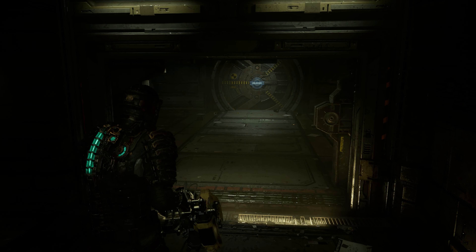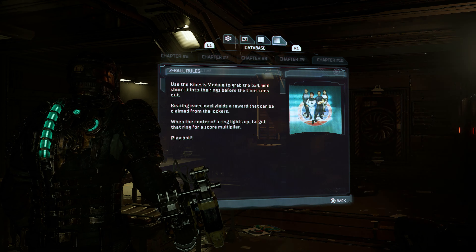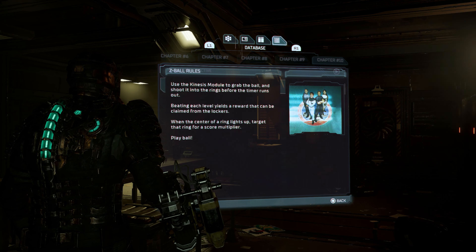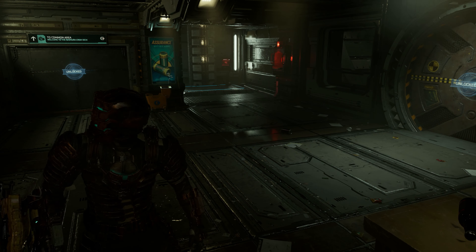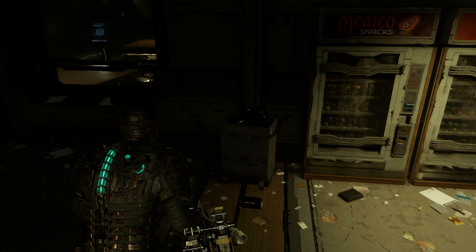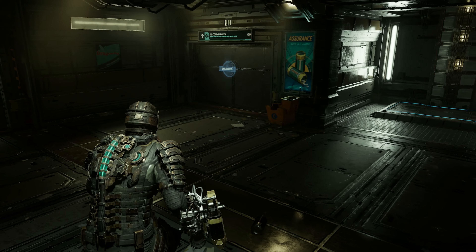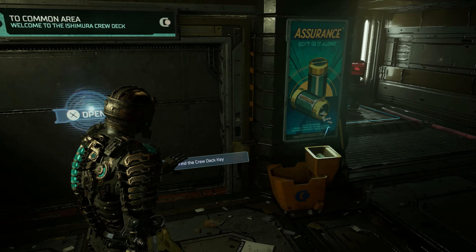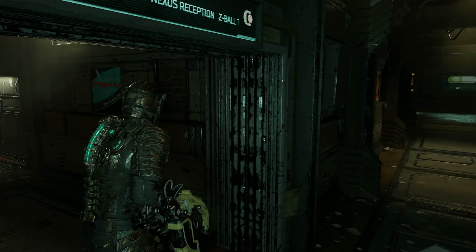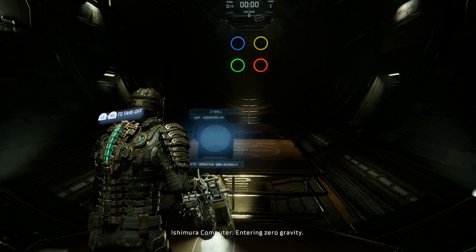Wait — do they all connect? Text log. What game, what are we talking about? Hold on, there's a mini-game here! Oh, it's probably this. All right, let's try it out — kinesis doesn't cost us anything. Oh so this connects, okay, that's from that side. All right, let's play this mini-game. Better not be a trap. Entering zero gravity.